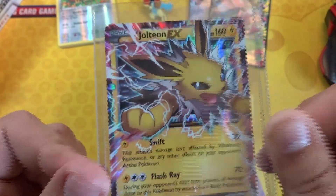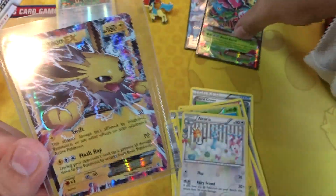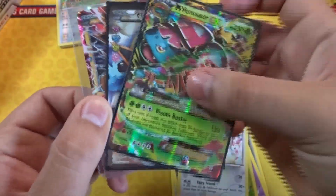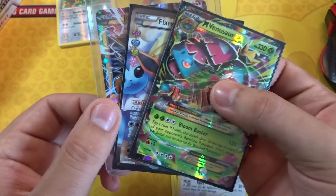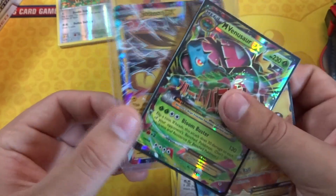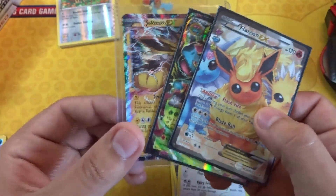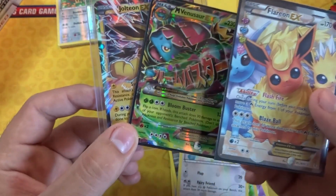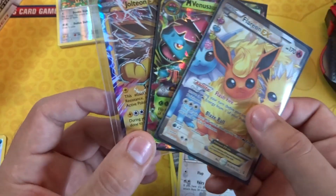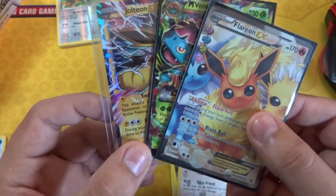This is a pretty amazing pull — a pretty amazing box right here. Got a Mega Venusaur EX as well as a Flareon EX. We doubled up in both packs in the actual rare spot, which is insane for these kind of packs. Anyway guys, I hope you enjoyed this — if you did, definitely hit that like button, subscribe if you're new, and I hope to see you guys in another video.